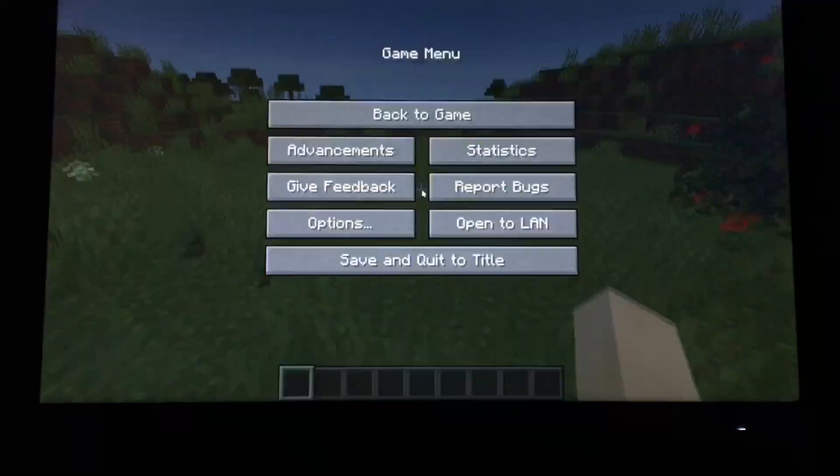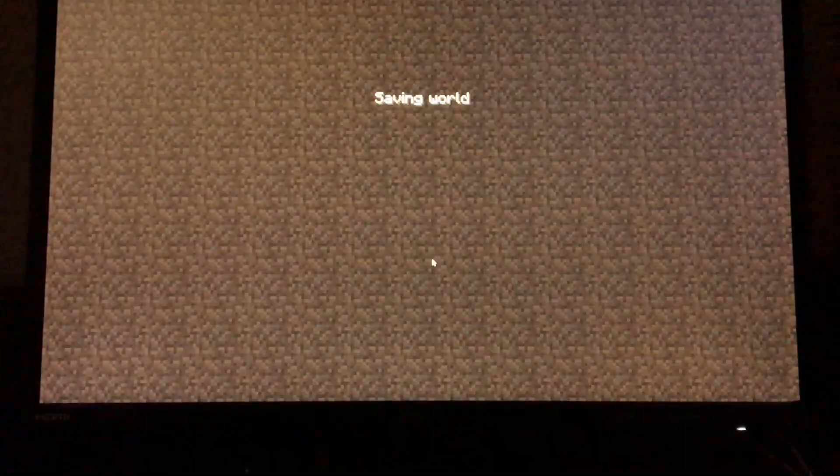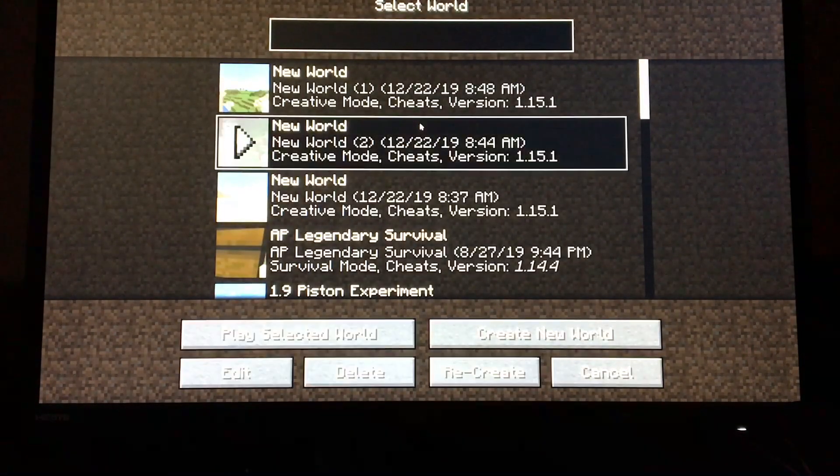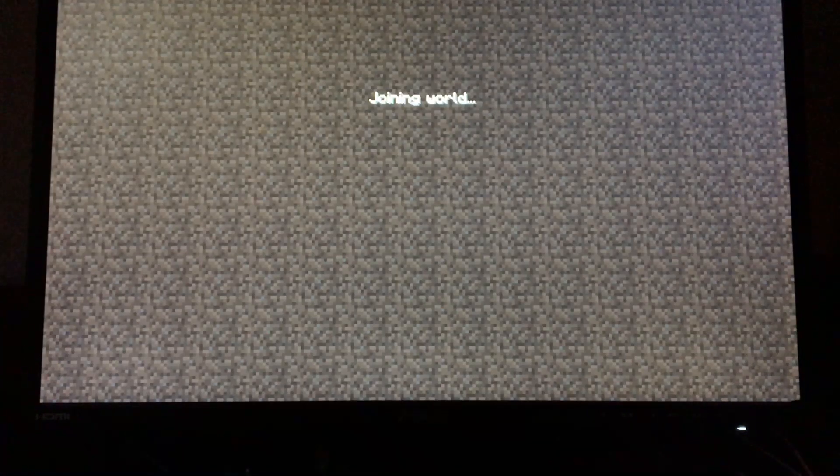Now, there is some varying level of effect in that, because this is the first world that I corrupted using the second method. And as you can see, it's playable now — it just froze the game once and completely crashed it, but the world is playable with no long-term lasting effects. However, the other world that I did, this one is a little bit different. This one I can go into, but it will get stuck on joining world and will never actually load. So yeah, that's pretty bad.